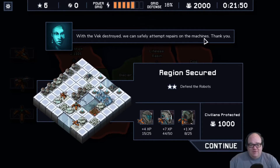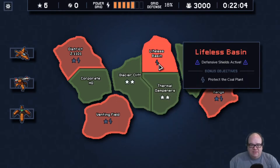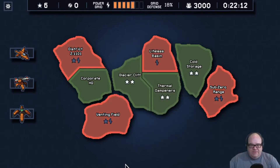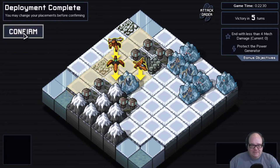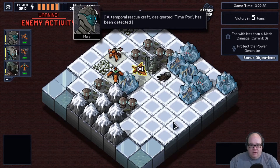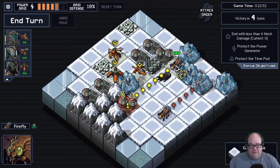With the Vek destroyed, we can safely attempt repairs on the machines. Region secured. Block Vek spawning three times — we're okay at that. Protect the emergency batteries, protect the coal plant, and battle with less than four mech damage. In terms of completing objectives, this is probably the most doable, so we'll go there. They're all in ice and going to start busting themselves out. We got a time pod too — thank you.